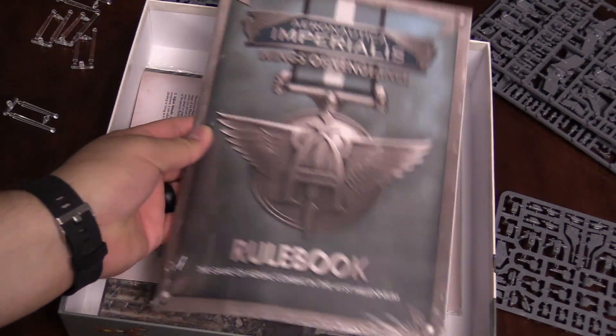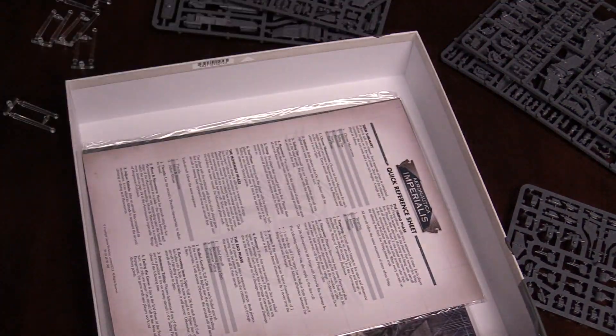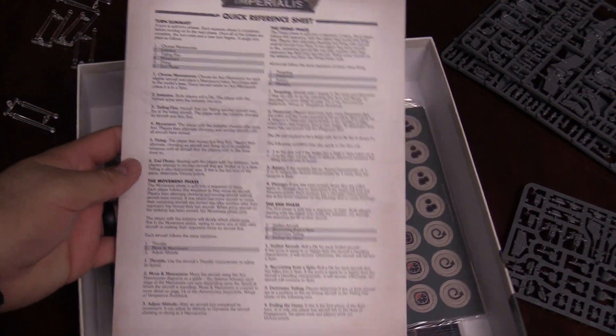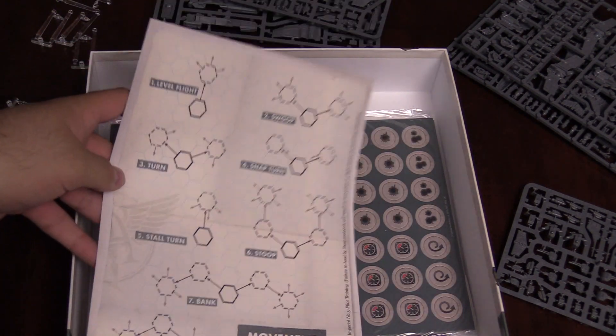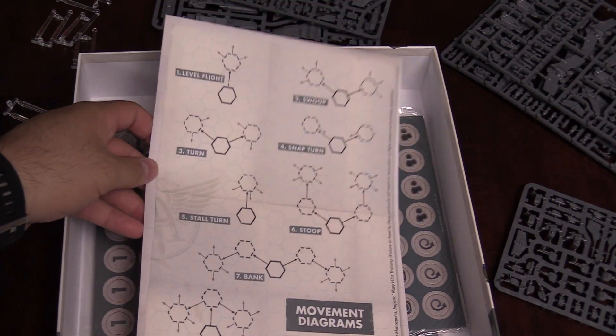We've got the rulebook, and instructions on how to put everything together, which we'll open up momentarily. There's a quick reference sheet — if you're paying attention at home, this is the sheet you want to take a screenshot of right now. And then there are also movement diagrams. I'm not entirely sure how all this stuff works yet, but we will find out shortly.